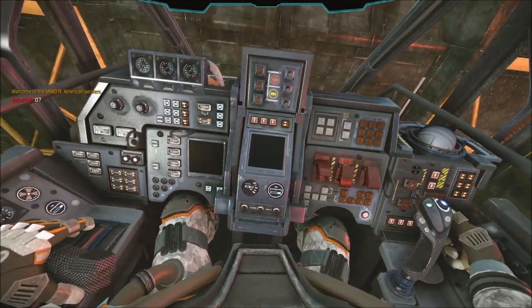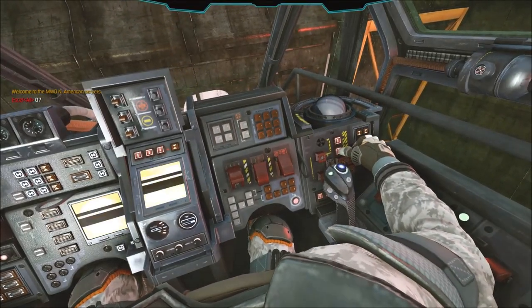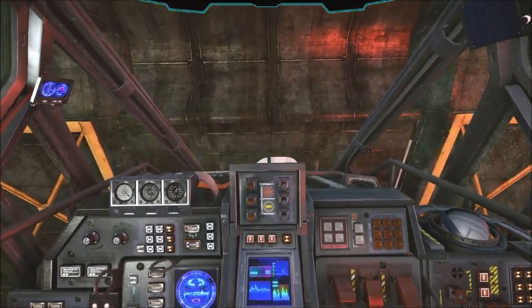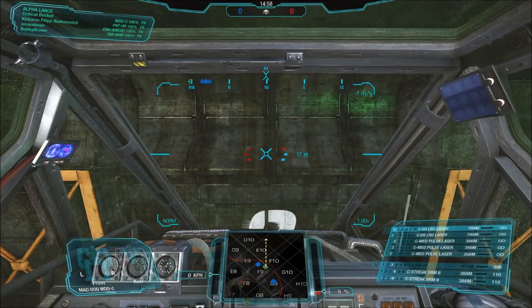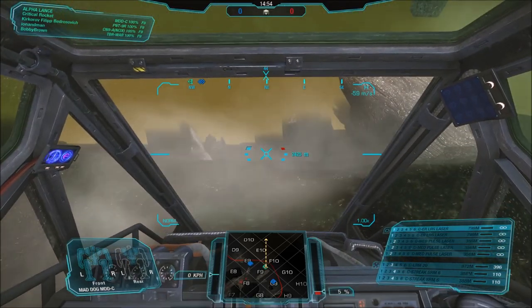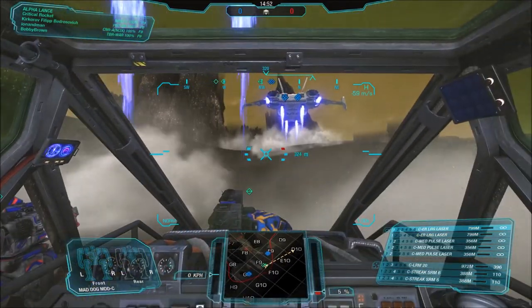This is the Bravo configuration, which I also like to refer to as the Kitchen Sink configuration, as the clans weren't quite sure what they wanted, so they thought, we'll have everything. This is an all-purpose build — it has 2 ER Large lasers, 3 medium pulse lasers, an LRM20, and 2 Streak 6s.